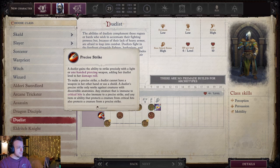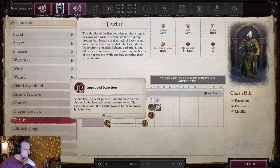We also get Precise Strike. When you're wielding a light or one-handed piercing weapon, you get to add your Duelist level to the damage roll, which is awesome. You can't have another weapon in your other hand, you can't have a shield, and it only works with creatures with discernible anatomies. So if anything's immune to crits — like constructs — they're going to be immune to Precise Strike. This is a Duelist class, so light, one-handed, melee, piercing weapons are the way to go: daggers, rapiers, and short swords. I think long sword is technically slashing.